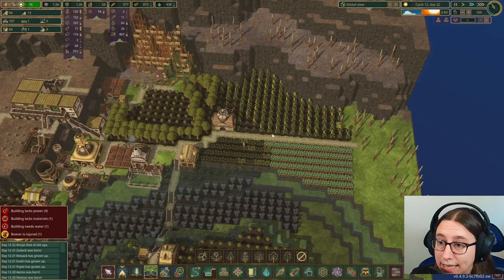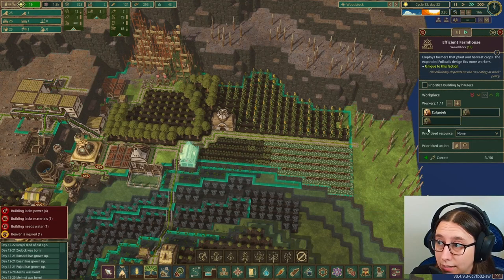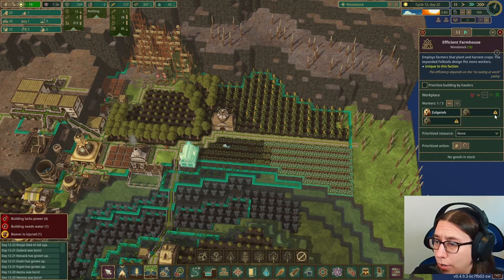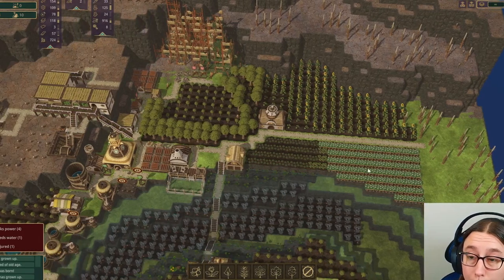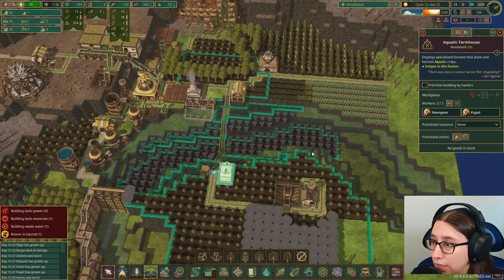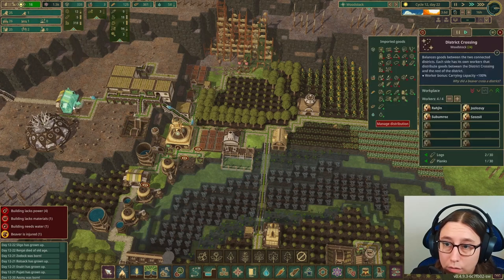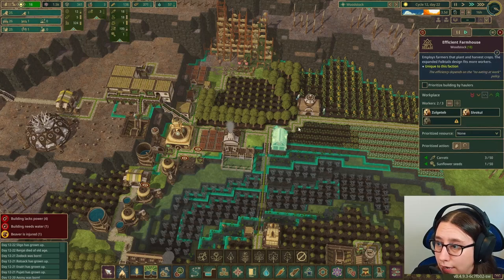I noticed this farmer is only getting carrots up here — we have four carrots, a few grilled chestnuts, and some grilled spatterdock, but hardly any food. This efficient farmhouse is a new design — you can actually fit three beavers in here. I'd like to up that, but we don't have enough beavers to work in it. If I can get beavers in there they can harvest all these sunflowers and potatoes that are just sitting here. I need to free up some space. We don't have much spatterdock to harvest, so I'm going to take somebody out of the hauling post.